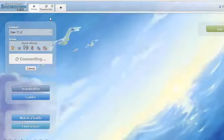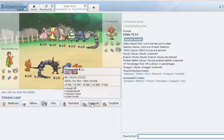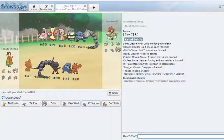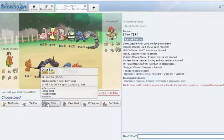He just forfeits, so that works. Loading up another game immediately. This is actually a really good-looking team — something you'd actually see in snake draft or other big-time tournaments. Teddy Ursa can do a lot to Mienfoo and Ferroseed, but this team struggles with fighting spam. He has three fighting type users, so Croagunk is gonna have a lot of burden on it and I need to use it wisely.